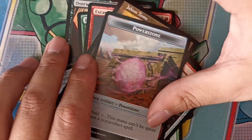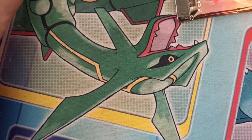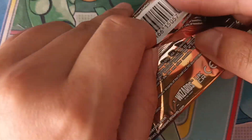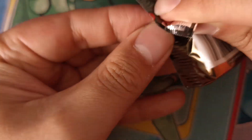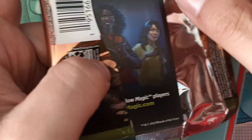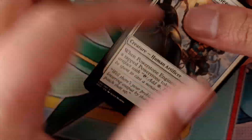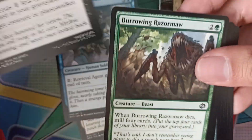Last pre-release drop pack, let's see, and then we'll do the promo. So we have Powerstone Engineer, Retrieval Agent, Overwhelming Remorse.